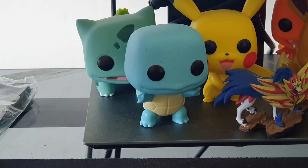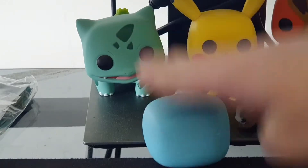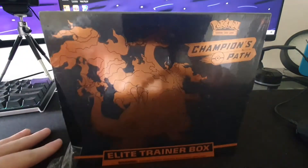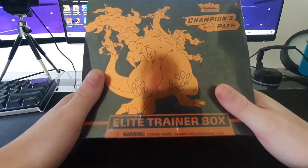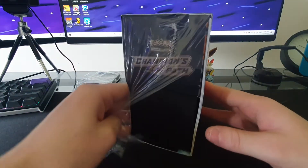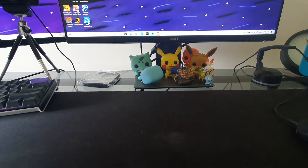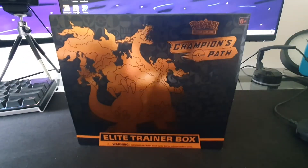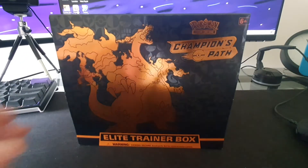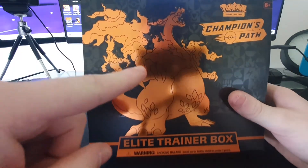What's going on, Squirtle? You ready to open up some Champions Path? Yes, we have Champions Path. Another ETB. Let's crack into it. You guys already know about my last video where I opened up the last Champions Path ETB, also known as the Charizard ETB. That's what I like to call it. Because it's Zard. Look at him. It's big boy Zard. You can see the reflection of where my camera is.